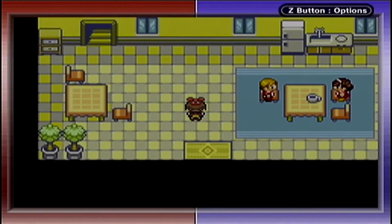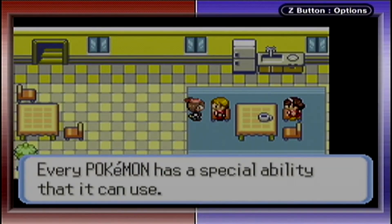I think Slaking might actually be the best Pokemon to use Cut on. It's a Normal-type move, and Slaking is Normal-type, so we get that STAB bonus. It'll be pretty good for him.